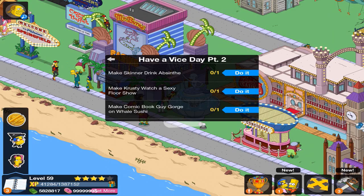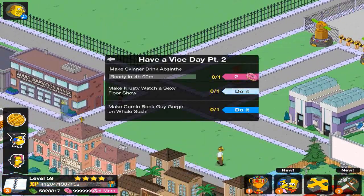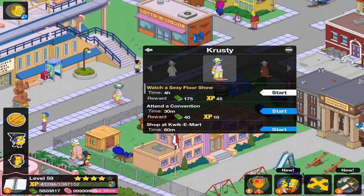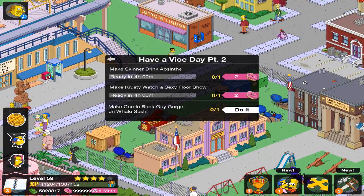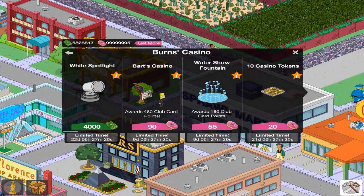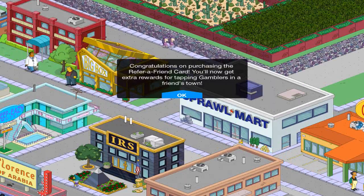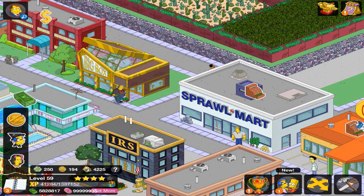So we need to make Skinner drink Absinthe, have Krusty watch the Sexy Floor Show, and Comic Book Guy Whale on Sushi. While those are going, let's see the new items they've added. We have the refer-a-friend card — you'll now get extra awards for tapping gamblers in a friend's town.